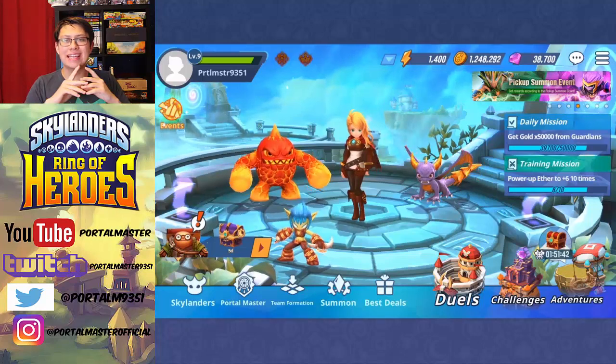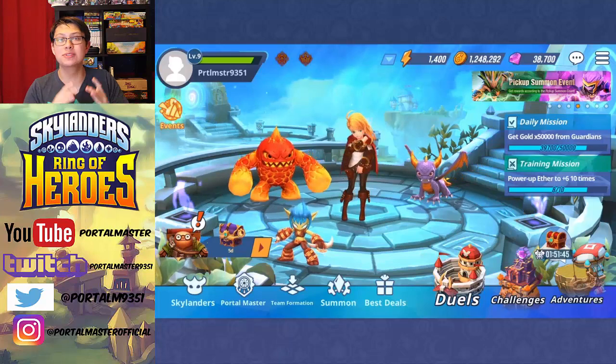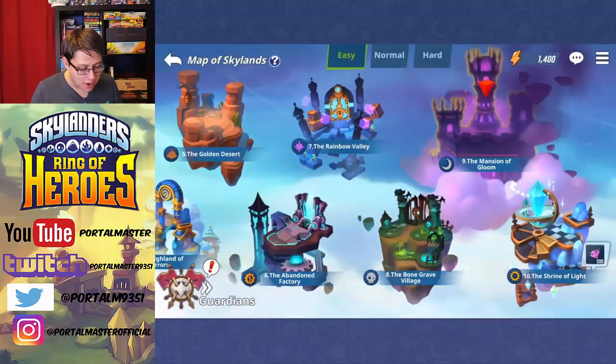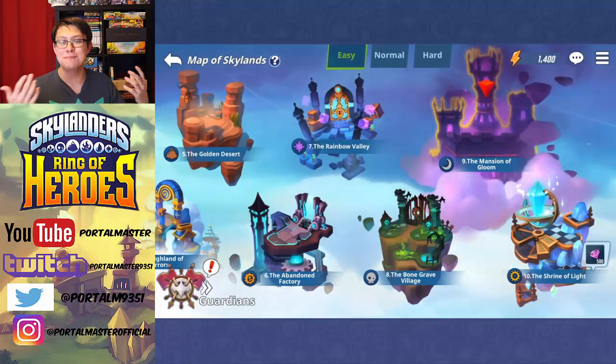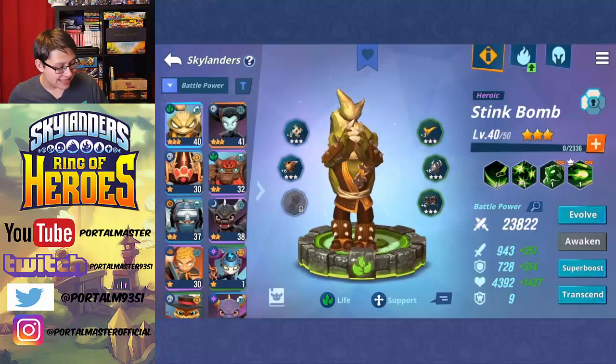Hey there guys, Portal Master here and I am back for the final episode of our Skylanders Ring of Heroes playthrough series. Today we're going to be tackling the final area which is the Shrine of Light and taking on Luminous and finishing the main story. I'm so excited to do this because then I'll feel like I can actually play the game off camera for real and not just do little minor upgrades.